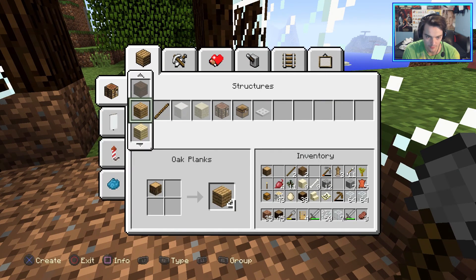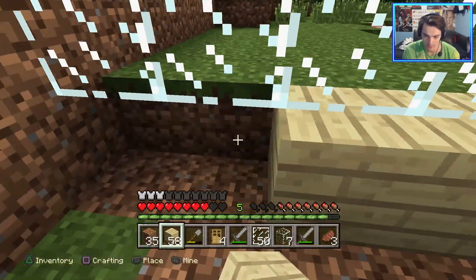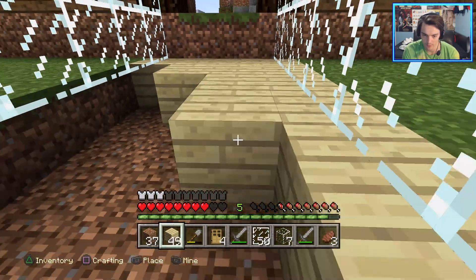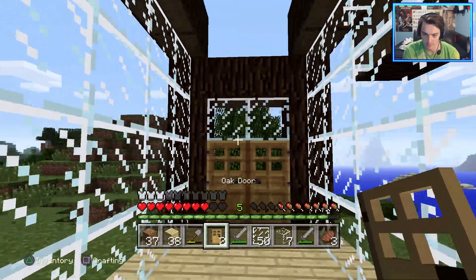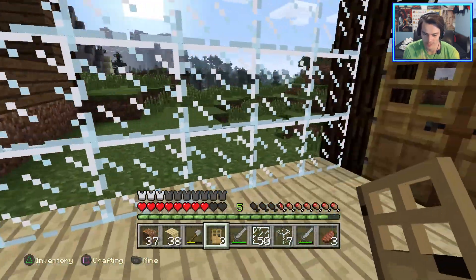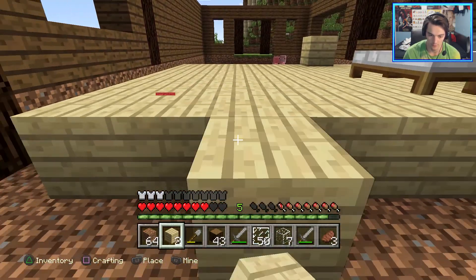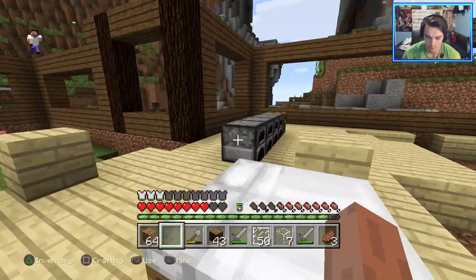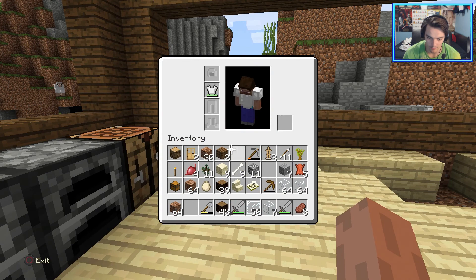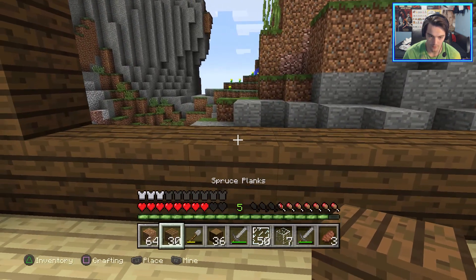I'll just make it out of planks I guess. I don't know if I have enough wood - I'm using birch wood though. Is that the wood that's surrounding this area? It's like over in the hills. There's a horse down here! What the hell's the horse doing in the basement? I gotta go get more wood. Yeah I'll get some with you then.